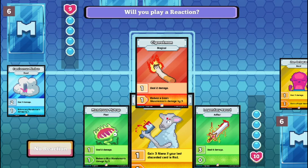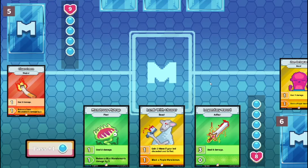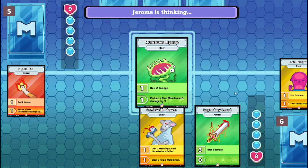Oh, I can't use you. I guess I'll no-reaction it for now. I summon Monster Flytrap in attack mode.